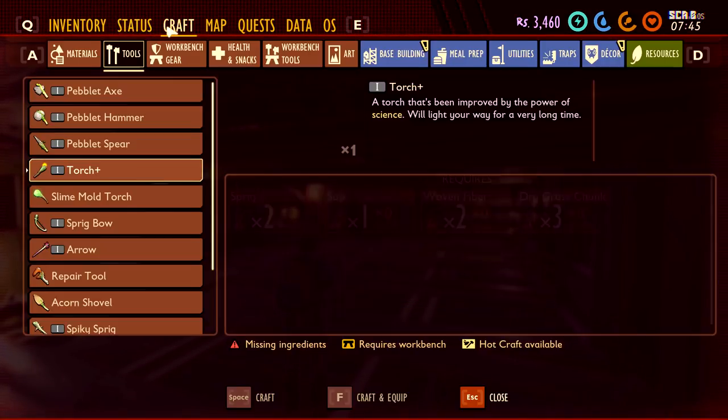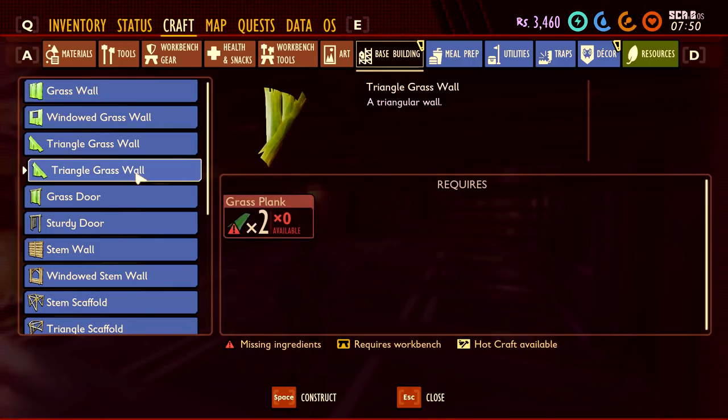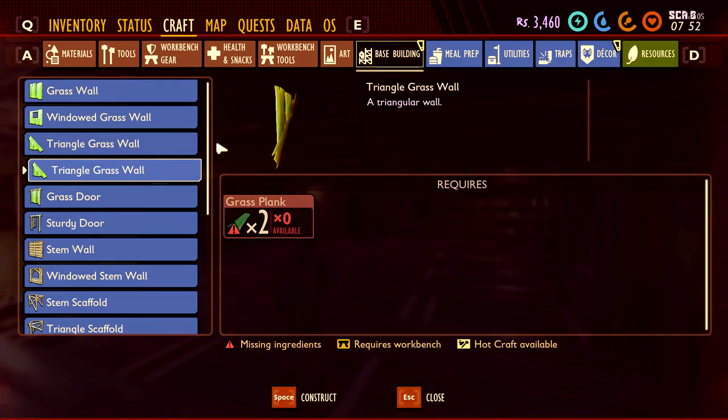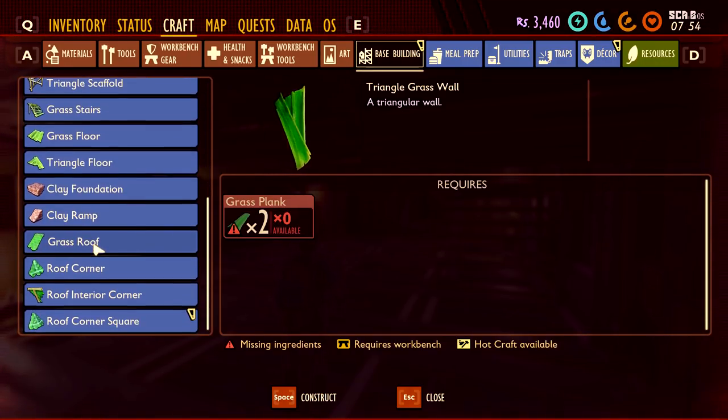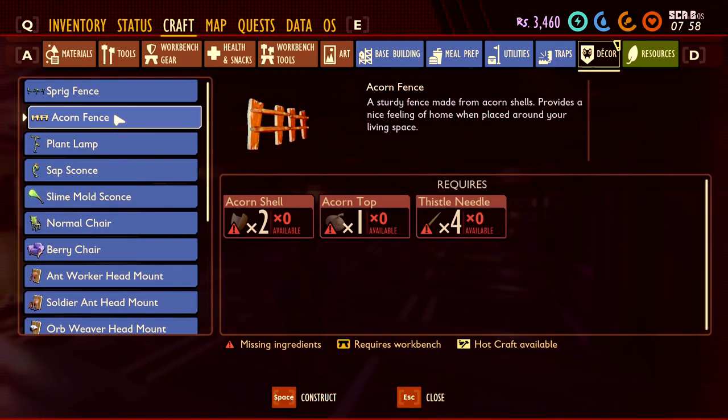Let's get serious and go check out everything that's brand new. We got the triangle grass wall - same as before or different? Oh, they're going the opposite way - that's helpful, pretty cool. The roof corner squares are a little different too. And there's an acorn fence - that looks so freaking nice! And there's also a sprig fence - it's so cute.